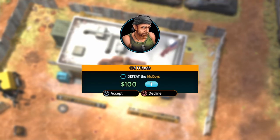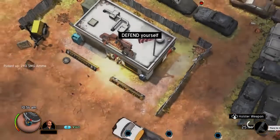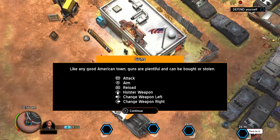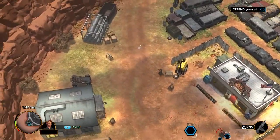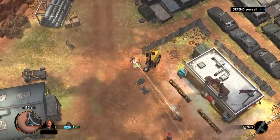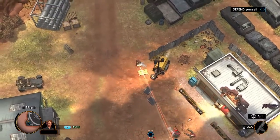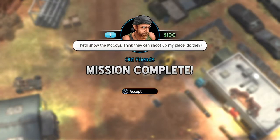Oh okay, we're going to have a gunfight. Accept or decline — do I have a choice? At least we've got a nice gun to use. Defend yourself! Let's see how we get on in our first gunfight. Oh here they come — can I run and take cover? That works well! My health is right down, I need to watch out here. Hit points right at the bottom but we've managed it — we've cleaned out the cops, mission complete!